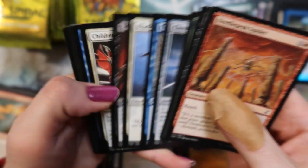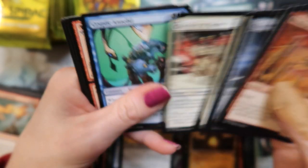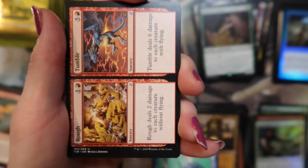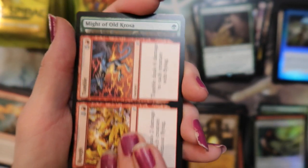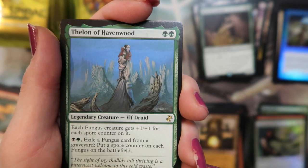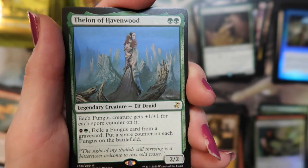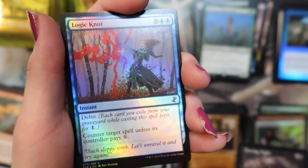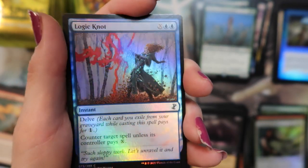All right — spider. Cryptic Annelid. Rough and Tumble. Might of Old Krosa. That's one rat you don't want to mess with — a Thelonite Havenwood with the Gurmag Angler, and a foil Logic Knot — not bad. An ape.